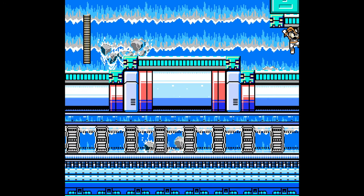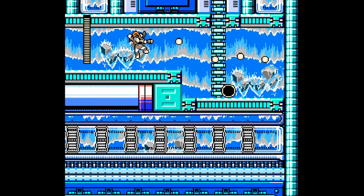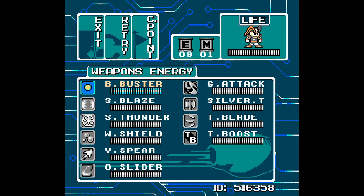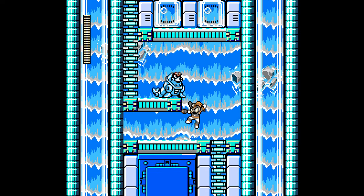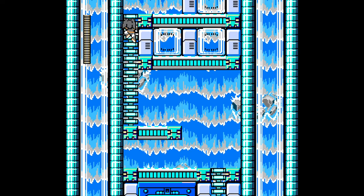There might be stuff that I don't have yet — there are two spots available down there in the menu. And it looks like... oh, I can't kill you from down here. You know, I got all these weapons and I'm not using any of them.